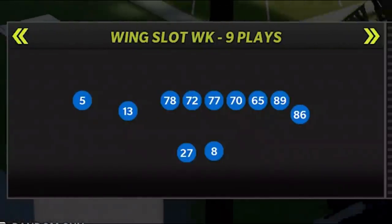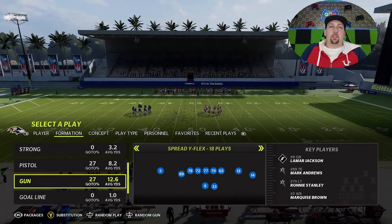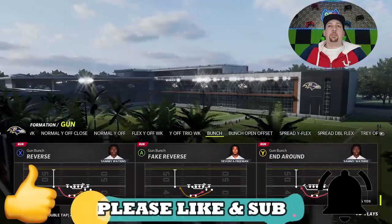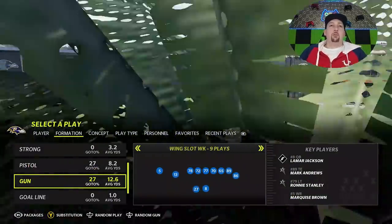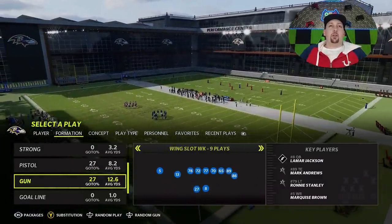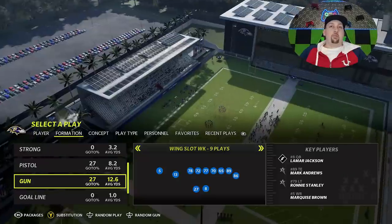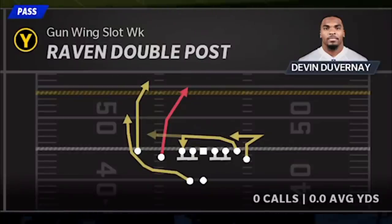The formation is the Gun Wing Slot Week, which is one of the few formations I haven't touched on. I haven't done the Gun Bunch — if you guys want to see me do the Ravens Gun Bunch, hit the like button in the comment section. I try to go off meta. I like to use stuff that's different and fun. The Ravens playbook is just all fun all the time. The play I'm going to go over is the Raven Double Post.